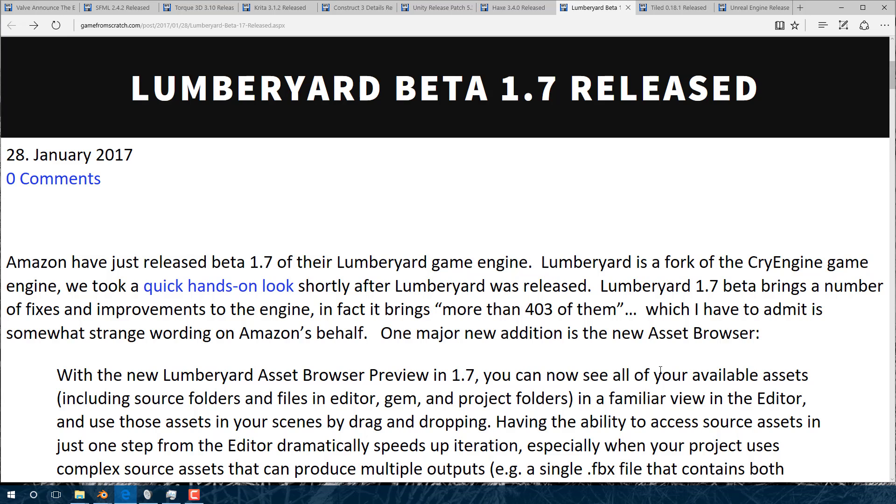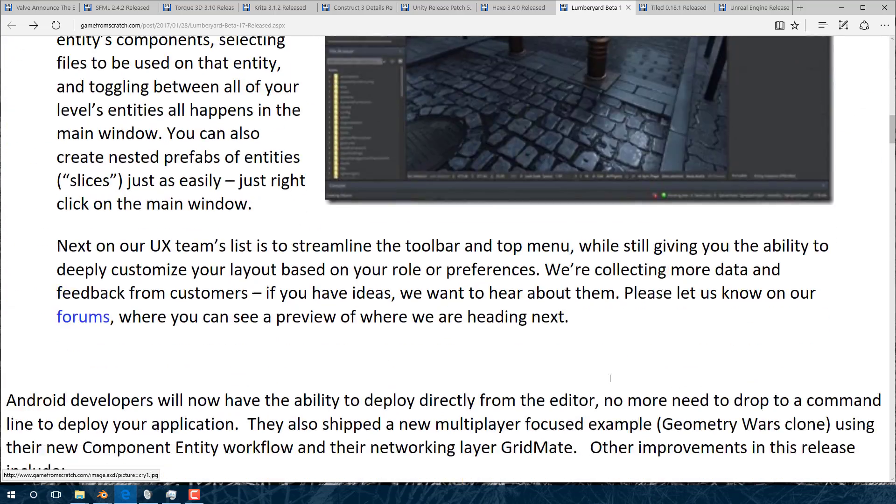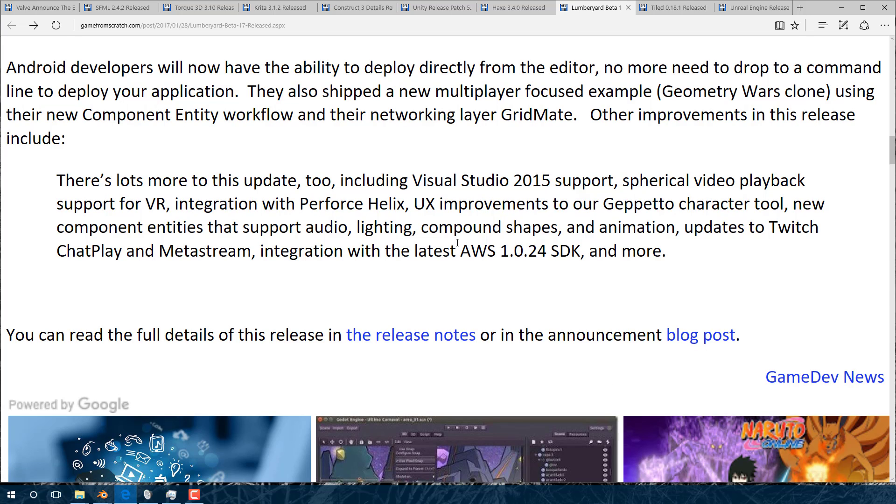The future of CryEngine is really Lumberyard at this point. Lumberyard release 1.7 brings 103 new features including a new asset browser, new UI improvements, improved VR performance, and 2015 Visual Studio support — hopefully 2017 support is coming soon.